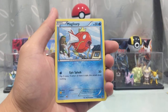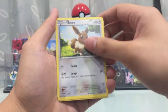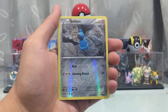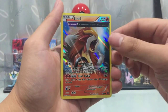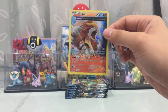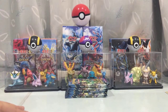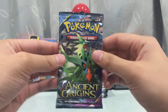This pack: we got a Meowth, Magic Cup, Rhydon, Oddish, Pibi, Gloom, Ace Trainer, Metang, and a Beldams reverse holo. Oh, very nice — our first holo of part two! We got an Entei Ancient Trait. I believe I pulled this in the reverse holo version in the first part, so we did pull our first holo here. Other than that, it's been pretty quiet since the first pack.